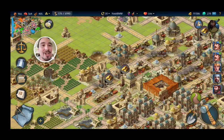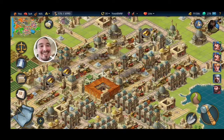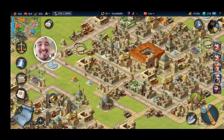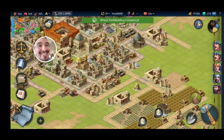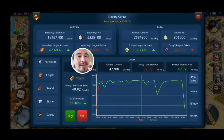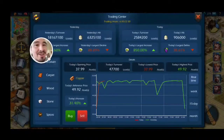In the world chat, someone was trying to tell everybody not to bid high or sell high on the market because it will run prices up. I think that's funny because you can't really control the market like that — it's too big. Look at these turnovers: 900,000 grain isn't huge considering how much grain I use in a day.